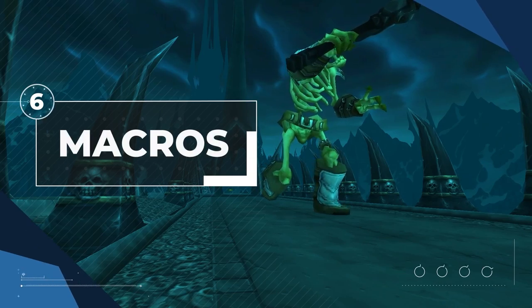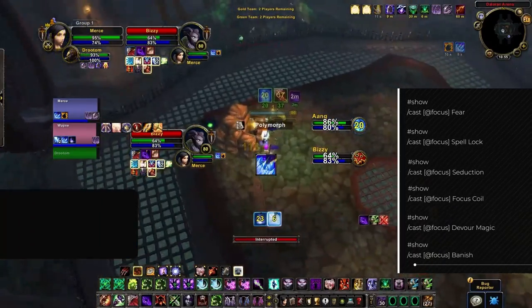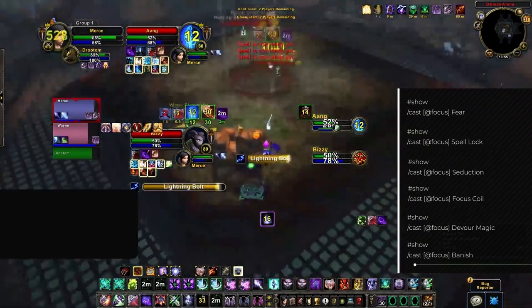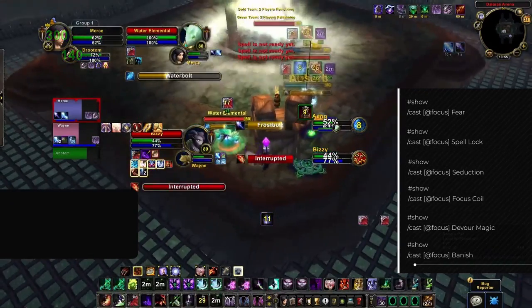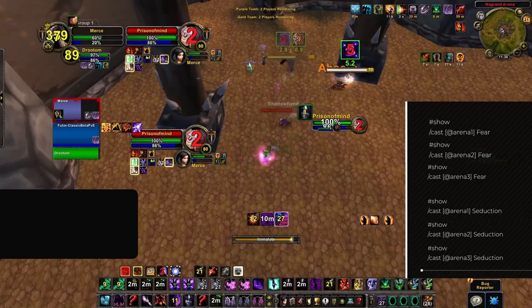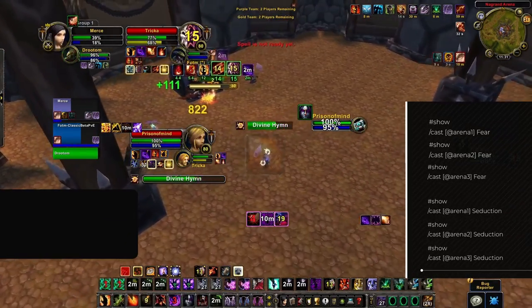One of the most important parts of setting up your character are macros. Focus and Arena 1-2-3 commands are incredibly helpful, allowing you to use key spells and select opponents without needing to target them. For focus target macros, you'll want them on all the listed spells for more fluid gameplay. Arena 1-2-3 commands work well for spells you use often — we've included both Fear and Seduce as primary examples.